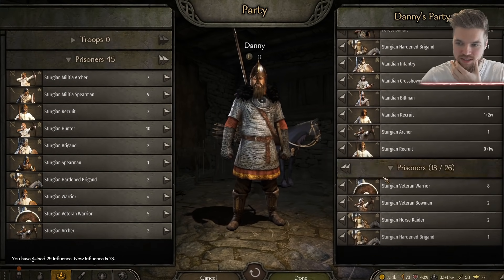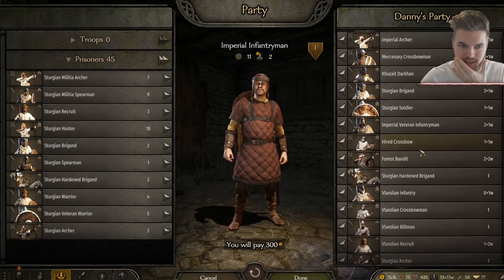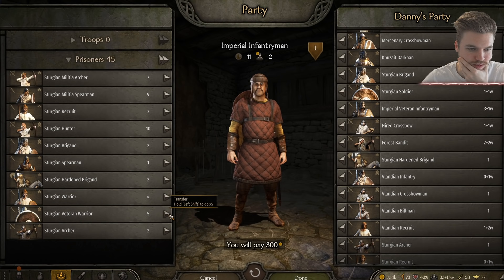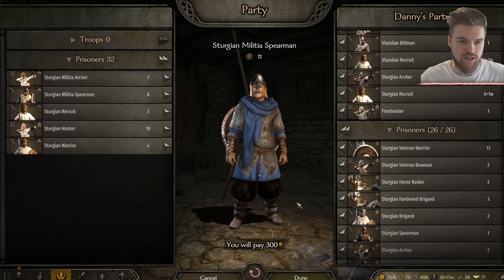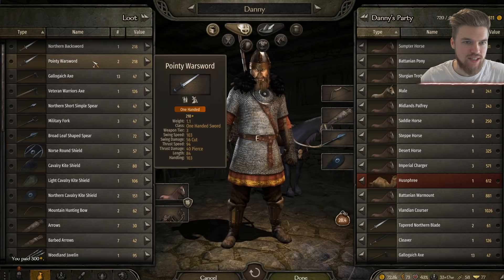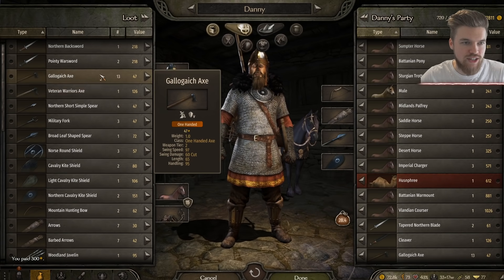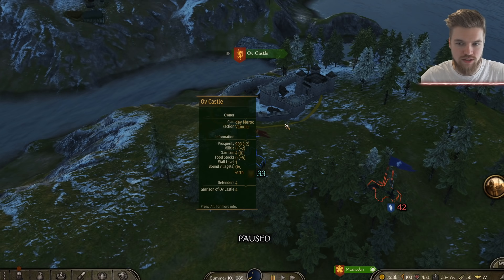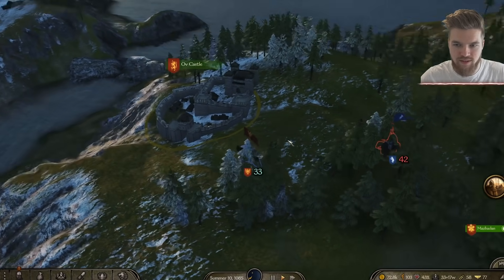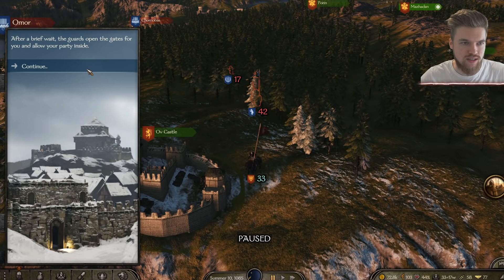Oh my God, look at all these prisoners I can take. Mercenary crossbowman can be upgraded. We need to upgrade everyone, really — we lost a lot of men there. Let's take in all these veteran warriors as prisoner. That is the maximum amount of prisoners we can take. However, we got 72,000 gold now, and we got a lot of weaponry from this invasion. Castle has fallen to your troops. We've only got 33 men left, so let's get inside our castle quickly before we get attacked.